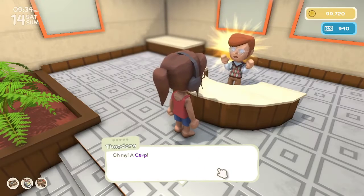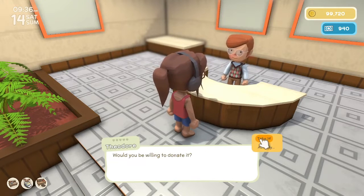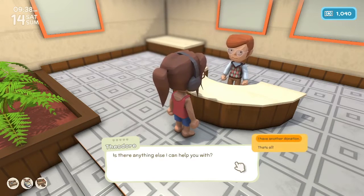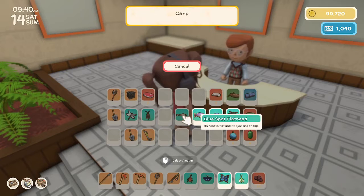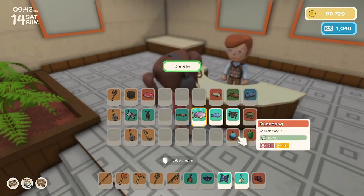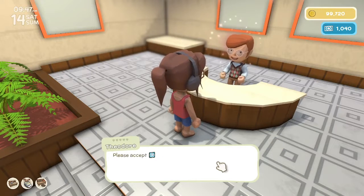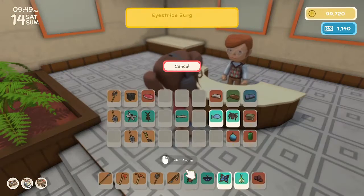So we're going to go - carp. Oh my, a carp! Our collection is currently missing a carp - would you be willing to donate it? Take it. Your generosity is outstanding, here's 100 permit points. Have another donation. We've already done the Blue Spotted Flathead - an Eye Striped Surgeon Fish. Our collection is currently missing one - will you donate it? Take it. I love getting the permit points, that works for me.